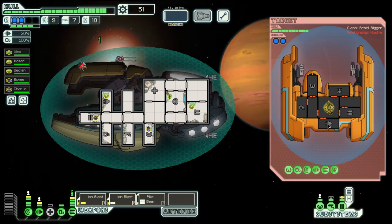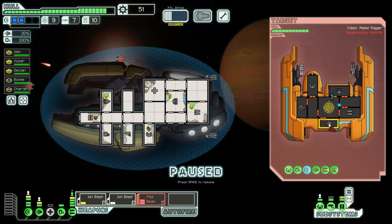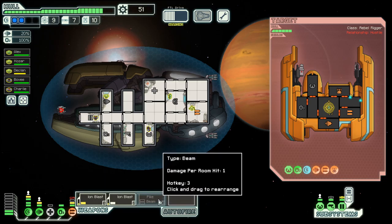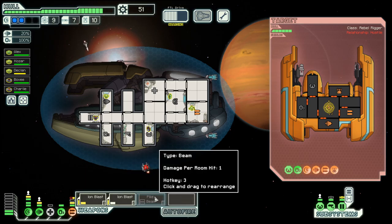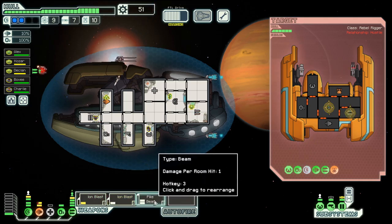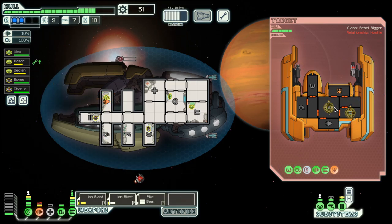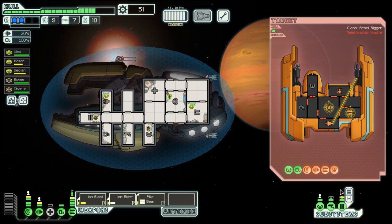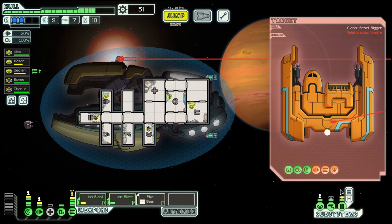We have a two-shield ship here, which means we have to get the shield down first before we can use the pike beam. Hopefully we can sort out their missile. We have to get the shield down for the pike beam — we have to do the work here. One more hit. Yes.